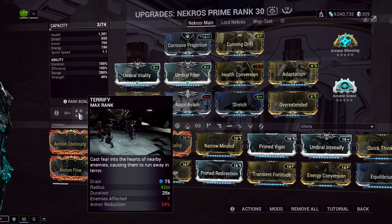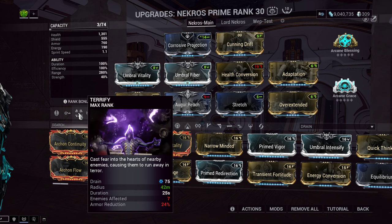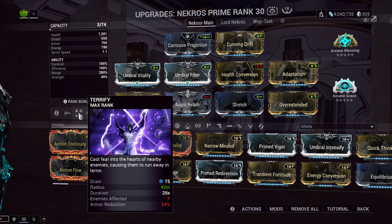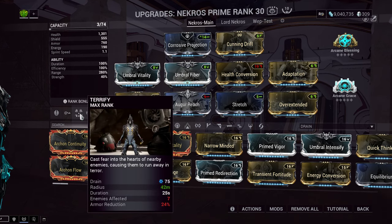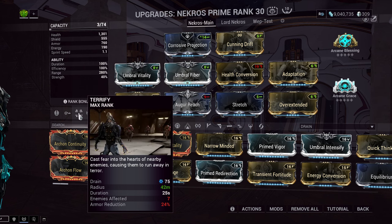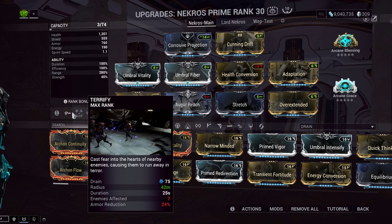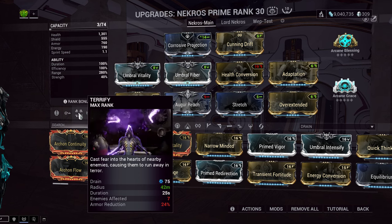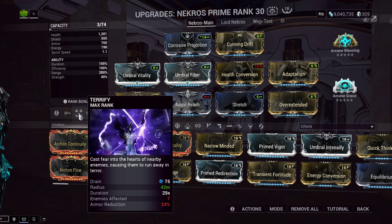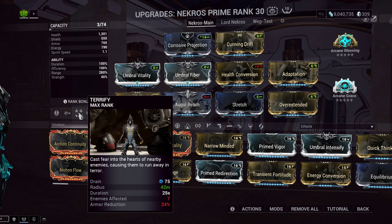Terrify is not bad — it's actually quite good. It strips armor, but you have to be at a certain strength level to fully strip it, which means investing in strength even though a lot of Necros's good things don't really need strength. It also makes enemies run away, and on a loot frame that's not necessarily good. You have to combo it with things that pull enemies in or slow them. There's an augment for Terrify that slows enemies, but it has to be built around — it's not something easily used normally.